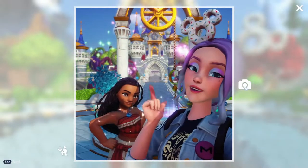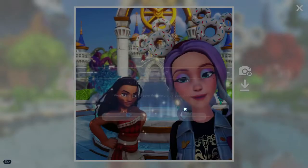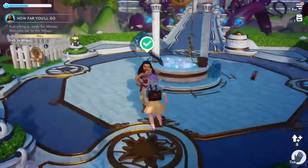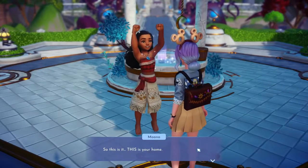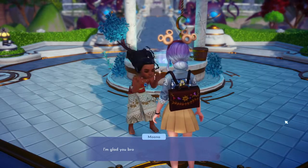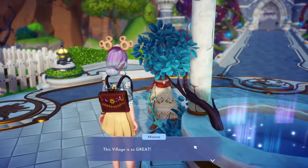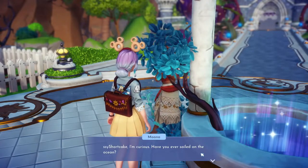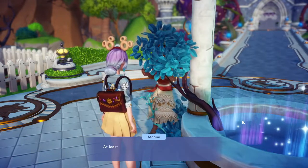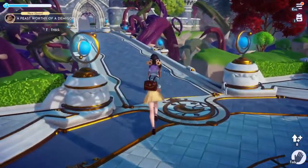Let's take a little selfie and then we need to go about getting Maui to our island. Talk to Moana to finish the quest, then speak to her again to trigger the Maui quest. She'll ask if you've been sailing before — I'm going to say yes. Now you trigger a feast worthy of a demigod to unlock Maui.